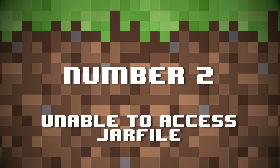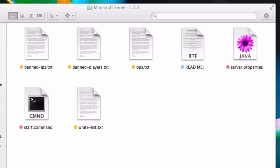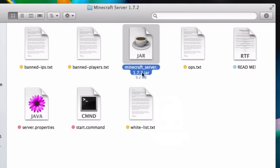Number two: unable to access jar file. Another easy one. Since Minecraft 1.6 came out, Mojang changed the name of the server file you download off their website to minecraft_1.6.2.jar or whatever the current version is. In my Mac server tutorial, the start.command file I had you guys make looks for minecraft_server.jar, which is what the file used to be called. So if the jar in your folder doesn't have that name, you're going to be told the file can't be found. Since Mojang is going to be adding the version to each file name, just rename the file every time you download a new one — take out the version number and add in "server" instead, so you have minecraft_server.jar.